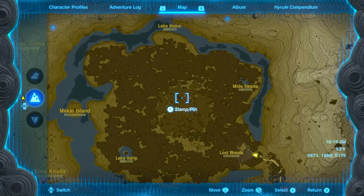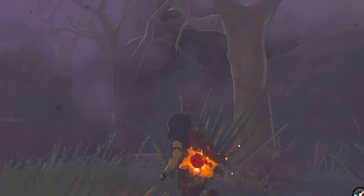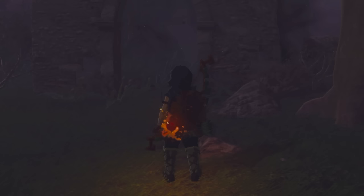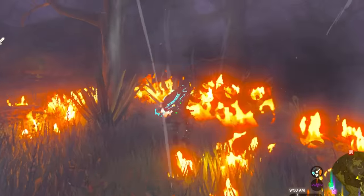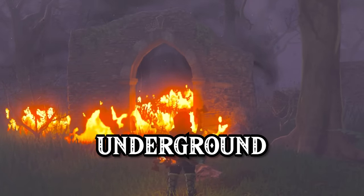Now, once you're all prepared for this fight, we're going to be heading towards Korok Forest. But as you may have noticed, you can't really get in. If you try to walk into it, it's going to reset you back to the front. If you try to paraglide or even dive into it, it'll also return you back to the entry. So to get here, we're going to have to go underground.